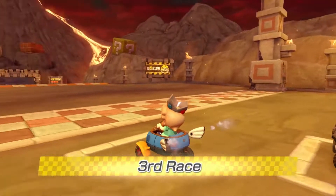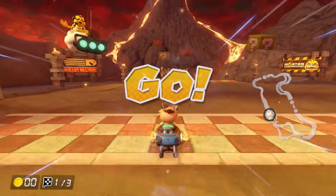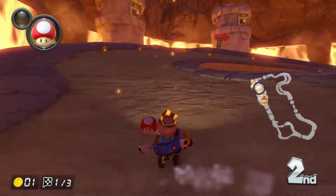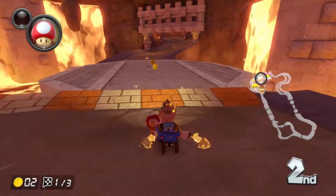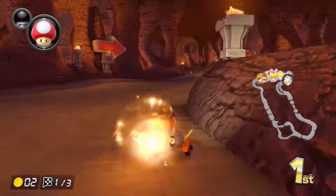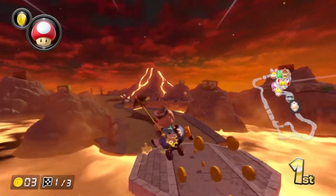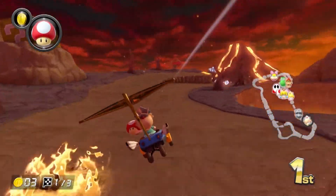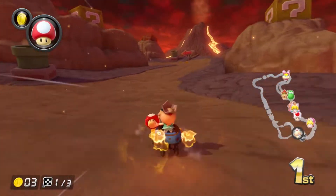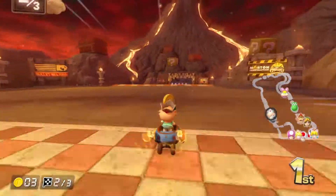Okay, Grumble Volcano. I'm a little nervous to be honest — it's got some treacherous pathways. Now, while we're just getting started I want to bring something up: if you're going to suggest a combination, make sure the parts you're suggesting actually exist in the game. I've had a couple of comments recently recommending cart combinations where the part names don't even exist, so just make sure they're actually a thing in the game.